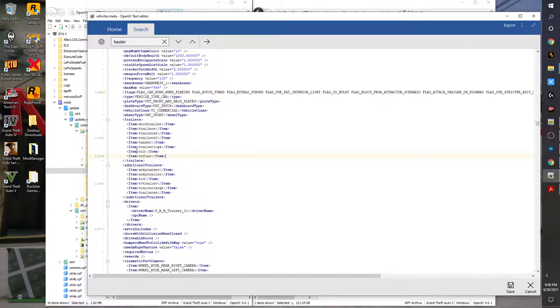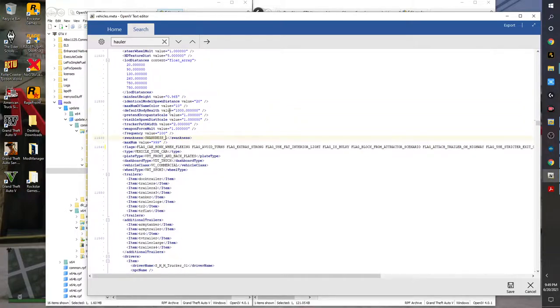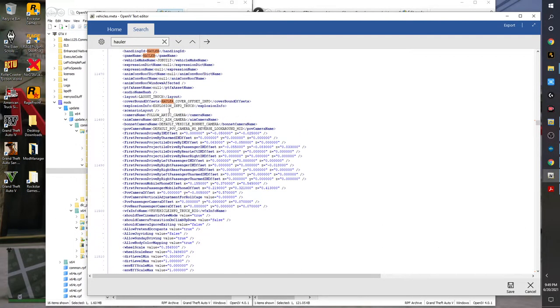If you add on trailers, you have to go through each vehicle that's capable of attaching a trailer and make sure you add that trailer to the vehicle meta. Also, the swankness — it goes from one to five. You can change that number at this location. Make sure there's an underscore. This is what determines how fly pedestrians think your vehicle is — this is when you get the cat calls where people say 'that's a fly car' and take a picture of your car. You can edit and change that value.